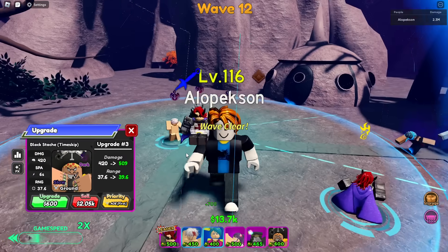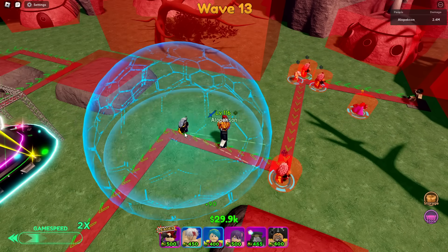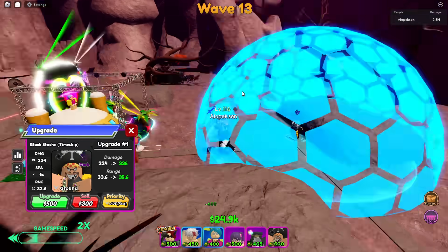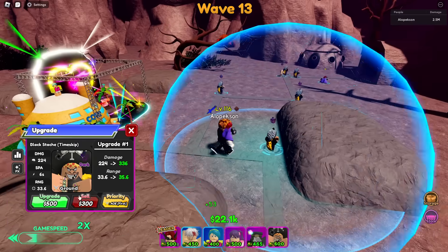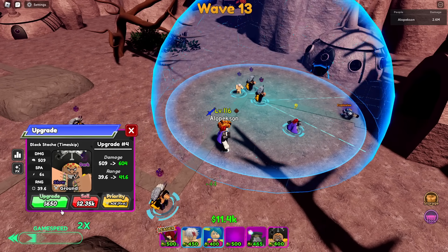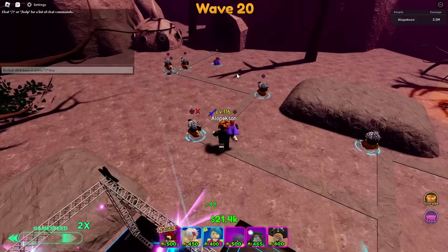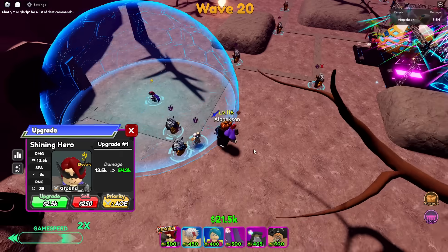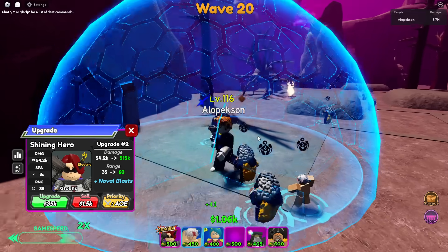Let's get our Blackbeard up as well and we should be really popping off. We don't have a time stop unit yet, which is okay. I know the damage task was bugged for a lot of people — my main account got 120,000 gems just for doing 100 billion damage, which was crazy. So far we're completely destroying everything, just big chilling right now.